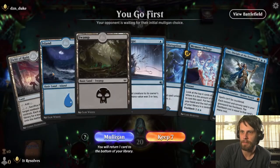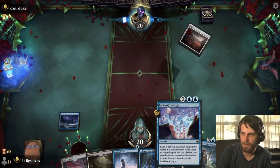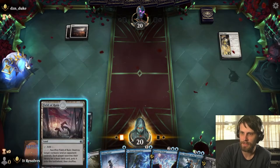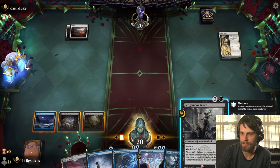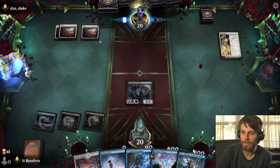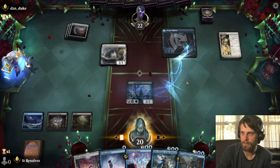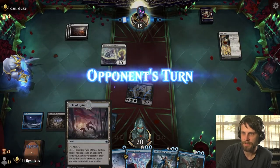Alright guys, here we are for game number two. I think this is a reasonable keep — we've got a turn one Fading Hope, turn two Jawari Disruption, and for future turns Memory Deluge and some better stuff. Let's go ahead and play the Hive — that's fantastic, it gives us our second black source but also allows us to Jawari Disruption this turn if needed. We definitely play the second black. Let's attack in and get three damage in. We'll pass the turn, leaving Fading Hope up.